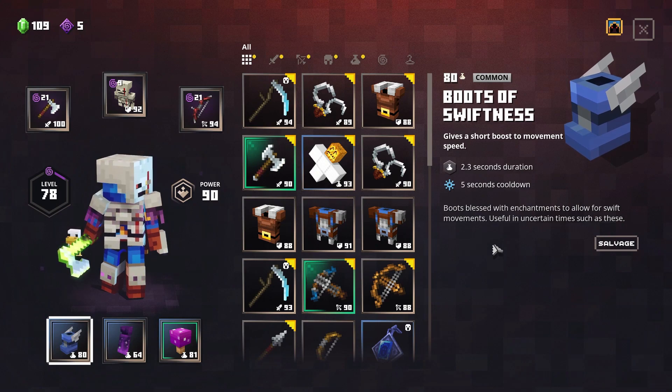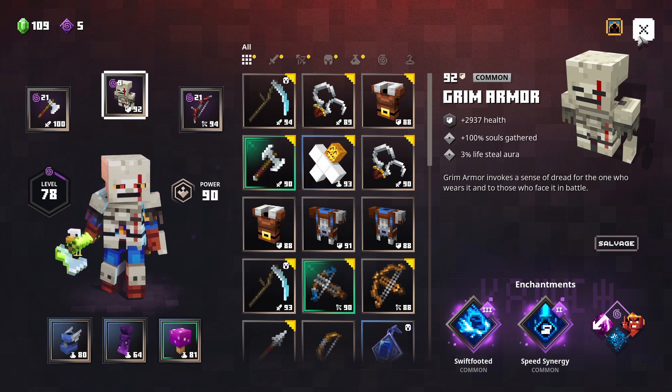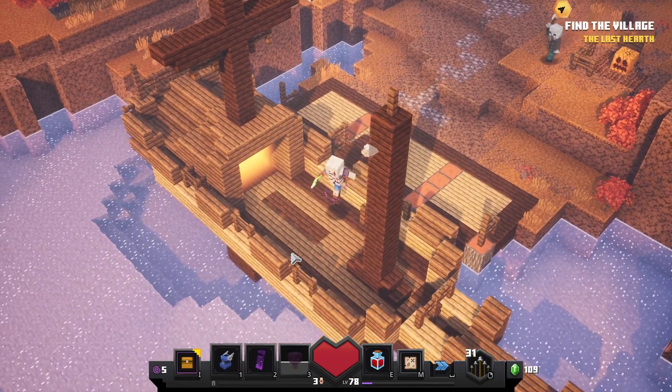I recommend using the Boots of Swiftness, the Ghost Cloak, and the Deathcap Mushroom. Also, my armor has Swift Footed and Speed Synergy to get maximum speed.